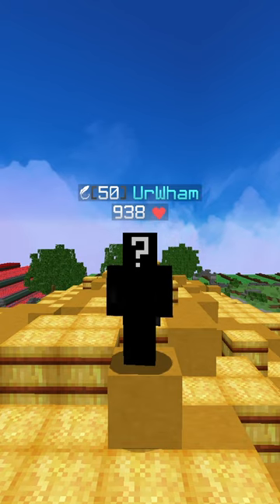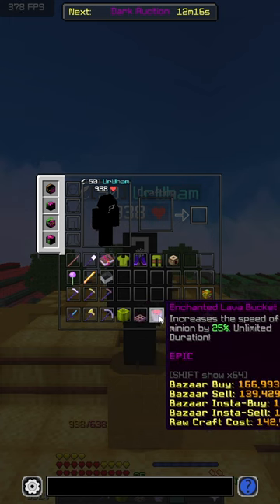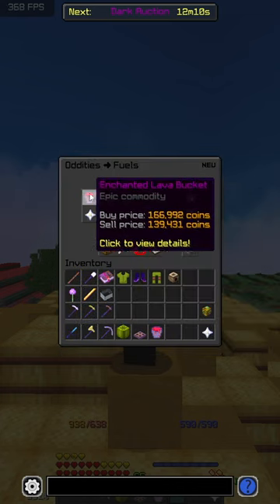This is why you should be using hamster wheels instead of lava buckets. The first reason is that the hamster wheel actually increases your speed by 50% for 24 hours, while the enchanted lava bucket only does it for 25% for the whole duration. However, if you go into the bazaar, most people don't actually use the normal enchanter.